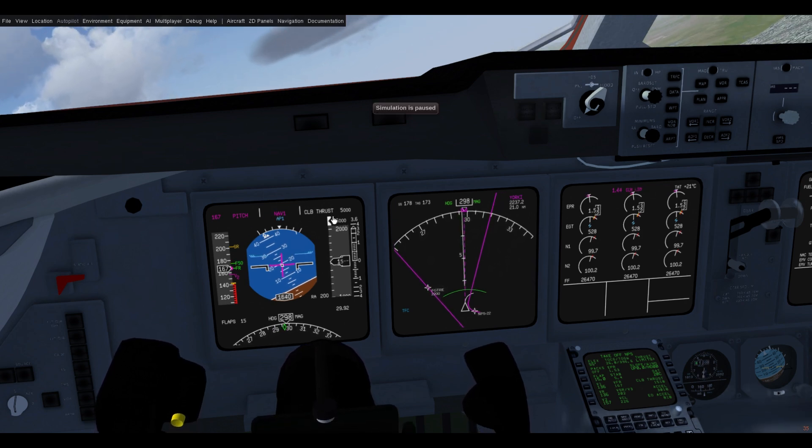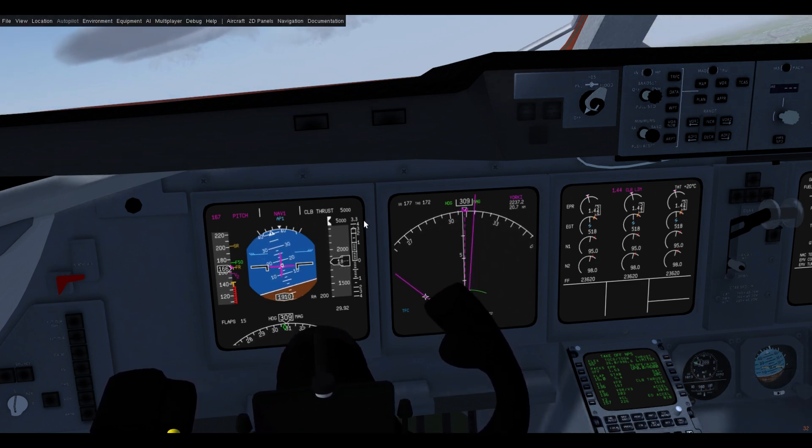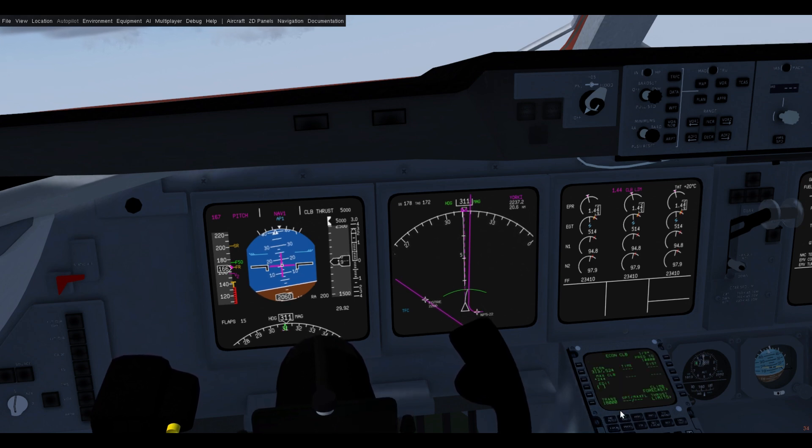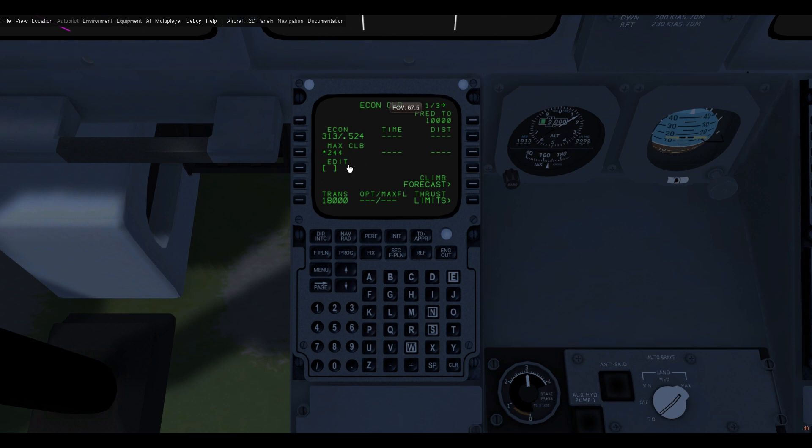Climb thrust is engaging as usual — you can see the engines roll back to the climb limit. If we click the perf page on the MCDU you can see the different options we have for climb. We have our econ mode and the Mach number is computed based on our cruising altitude. Currently I have a cruising altitude of 5,000 feet set, so we have a pretty low Mach number. Because our cruise altitude is under 10,000 feet it will never actually accelerate to these speeds.